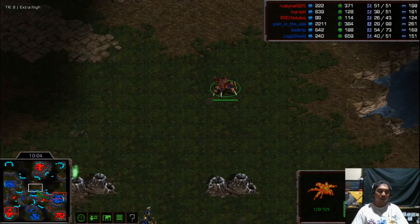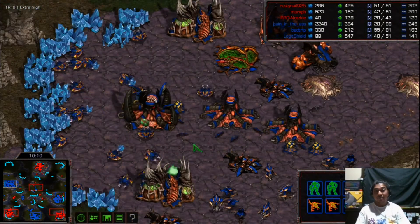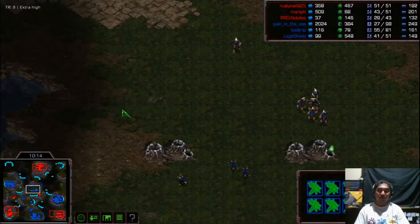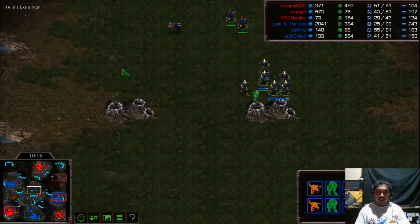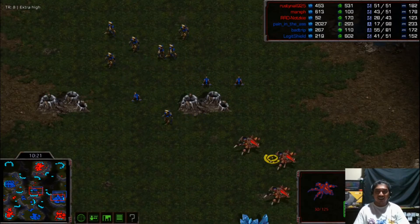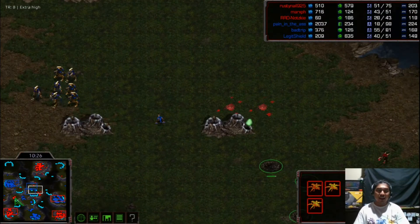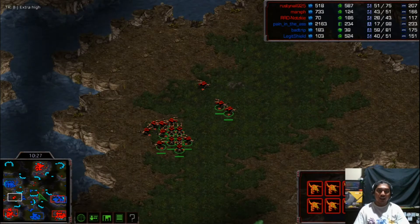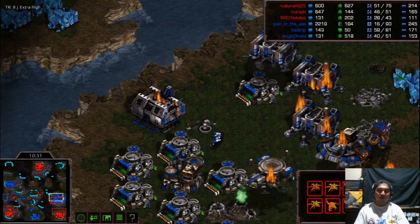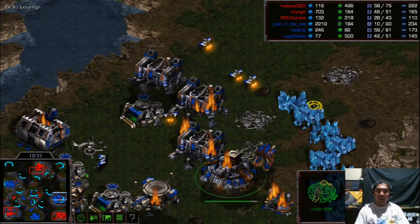Our Terran player is in dire straits, losing his army in the middle of the map with a siege tank being sieged in place. Reinforcements arrive but a bunker is lost — the mineral line can't be used because of three lurkers. Great play by Rusty Nail to negate the Terran attack. Marks PH has free reign of his natural area. The lurker is repositioning and the blue team still has no detectors — no overlords from the Zerg base, no observers from the Protoss base — so Zerglings are being killed by the lurker.